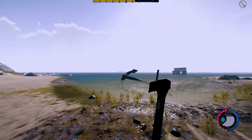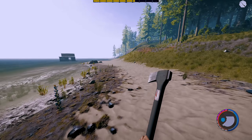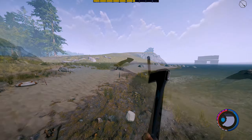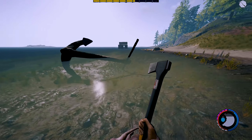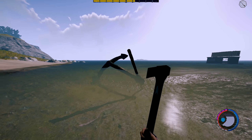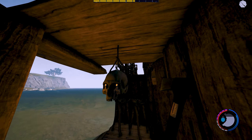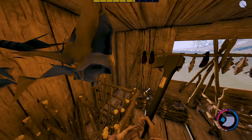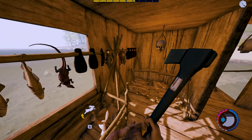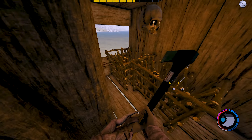Hello everyone, it's Farket here. In this episode I'm gonna start building the ship, and I've decided to do it here because there's a big anchor here and I think I could fit it in to make it look a bit more cool. I finished the boat and loaded up all the stuff I needed.